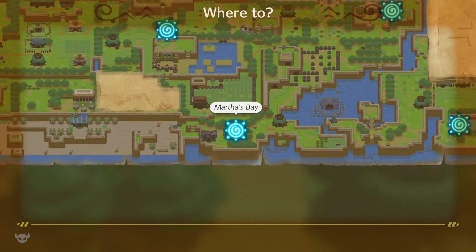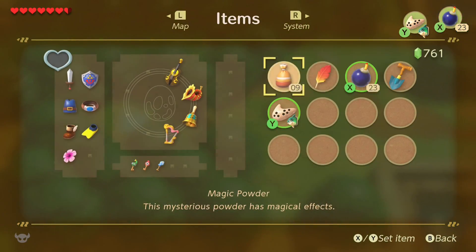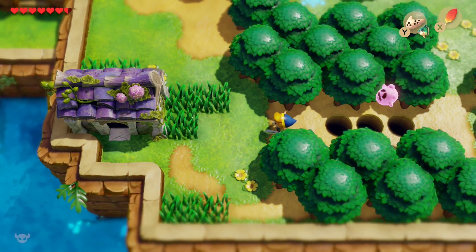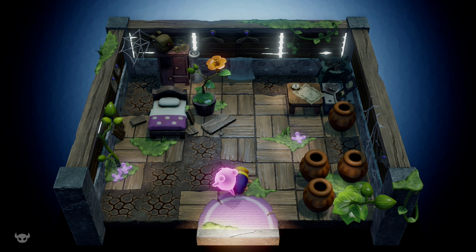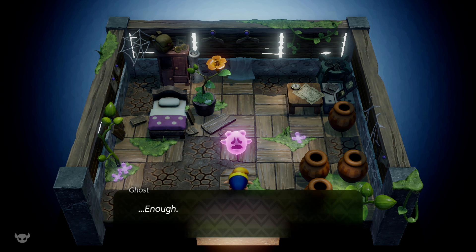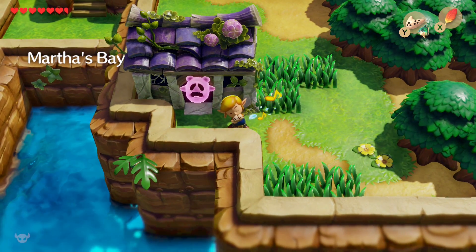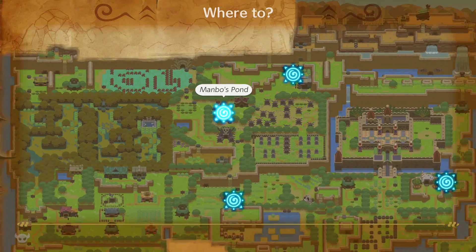The ghost's house is right by Martha's Bay. If you don't have this warp point, it's just east of the beach, south of Mabe Village, so it's not too hard to get to. There is a new warp point over here too. Go ahead and jump this gap — this is the ghost's house. Enter the house and he is going to take a look around, and he will then ask you to take him to his grave.